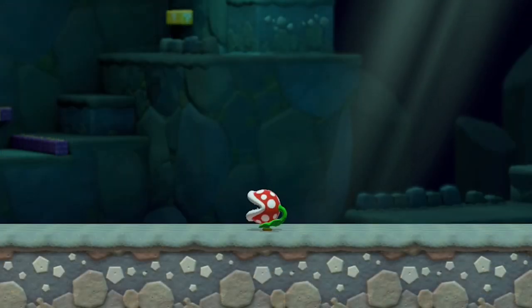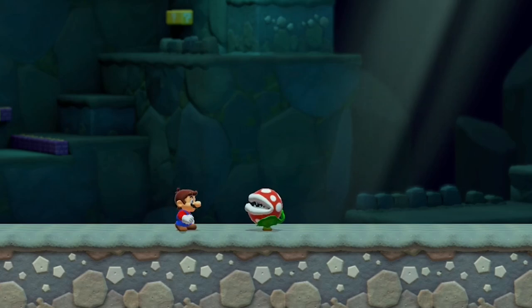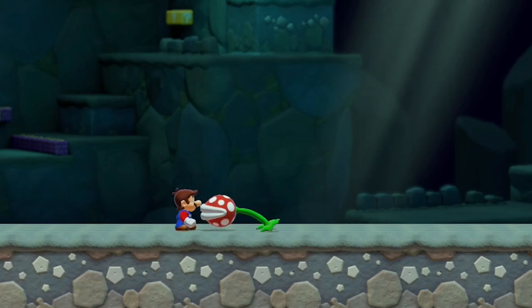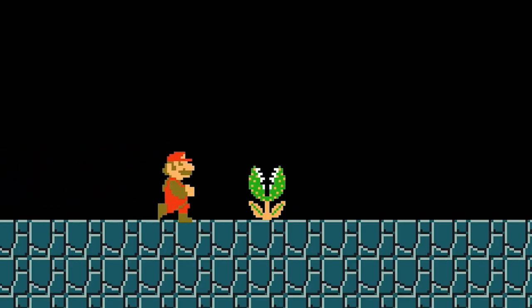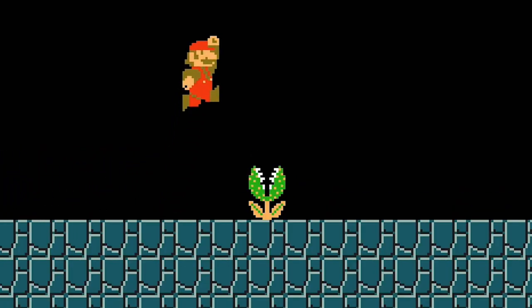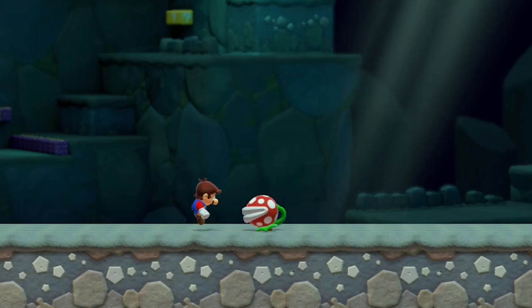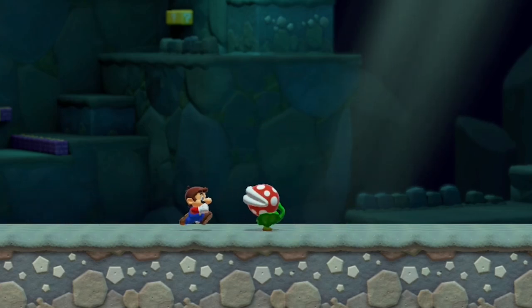In the Super Mario 3D World game style, standard Piranha Plants will lunge at Mario every few seconds. A Piranha Plant can be defeated by every kind of attack method except jumping on its head. However, it can be defeated this way in the Super Mario 3D World game style. Jumping into its mouth is still a bad idea.